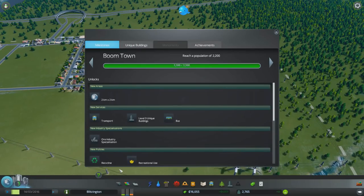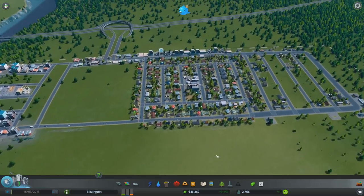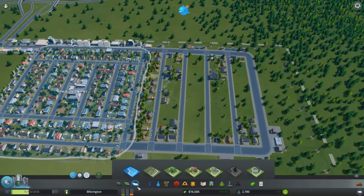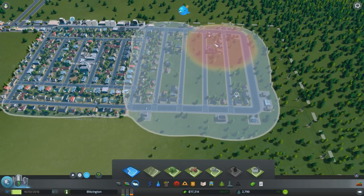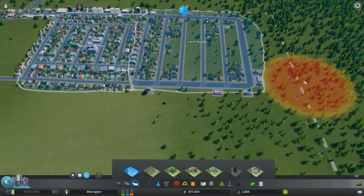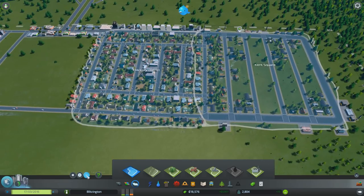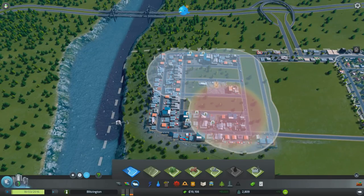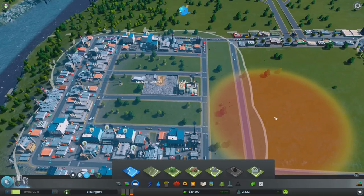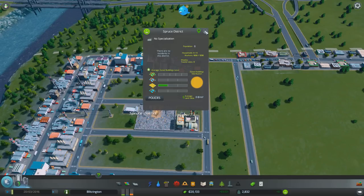Here's the achievements tab. One says to use the District Tool to draw three districts. We already have one called Hickory District. So let's make this one a different district — Kent Square. And over here in the industrial area is Spruce District. That's a terrible name for an industrial complex, but I'm unimaginative.